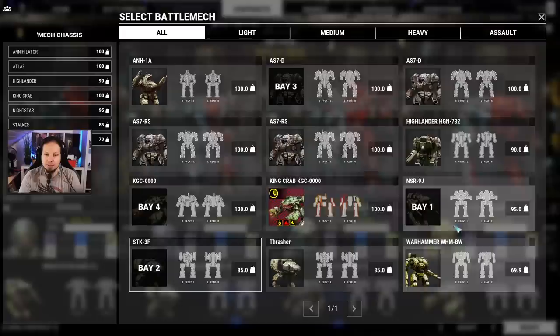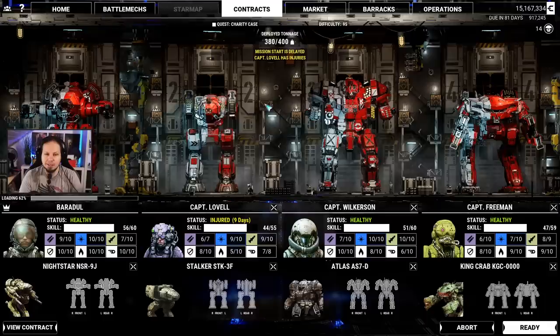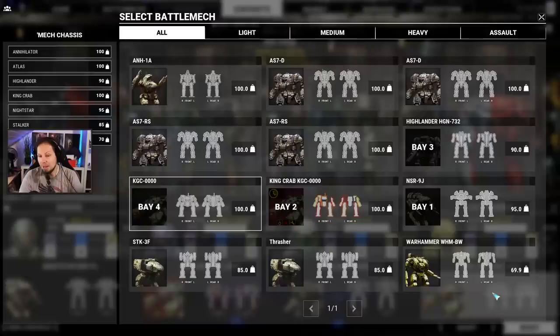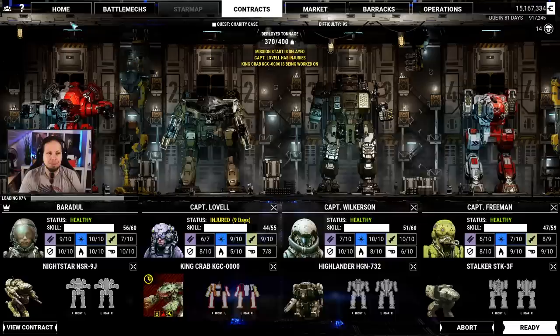I want the Nightstar. Where's the King Crab? He's not there yet — that's bad. So I guess we wait a little longer. We can select him. Then we have the Highlander, and then we have either the other King Crab or we'll take the LRM Stalker — which is also, I think, a nice idea. This looks like a plan, guys. We have to wait here until the King Crab is refit. Now we go in — everybody healthy again? Everybody ready? Let's go.